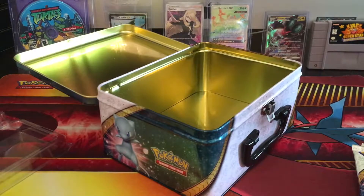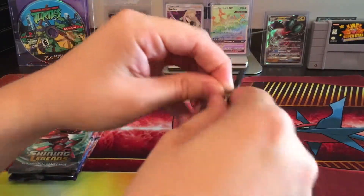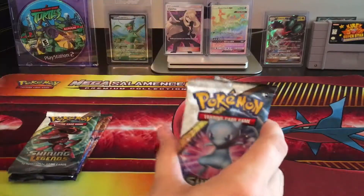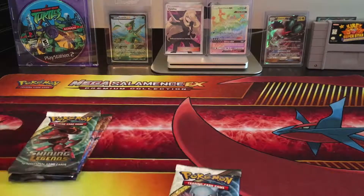I have so many cards now, I gotta find more storage areas. I don't know if these are good or not, but that's fine. We have five packs to open. Let's start with this Shining Mew pack. I was using scissors to open it, so let's use scissors on the packs.